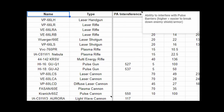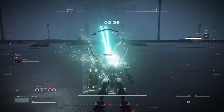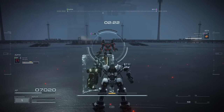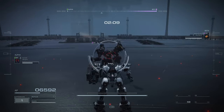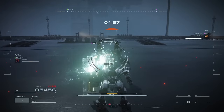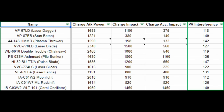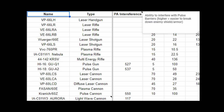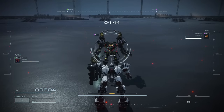It is also worth noting that weapons with the PA interference stat — pulse weapons in particular for their high PA interference — increase the amount of accumulated impact damage taken when you are using the shield. As you see here, the Aurora's PA interference isn't high, so you are actually taking less impact damage with the VP61S shield than without. On the other hand, you can see clearly that the pulse guns do more impact damage with the shield than without. The PA interference of melee weapons is also fairly low, so pulse weapons show the greatest effect in countering shields. The coral shield is not affected by PA interference, as it is a coral shield and not an energy shield.